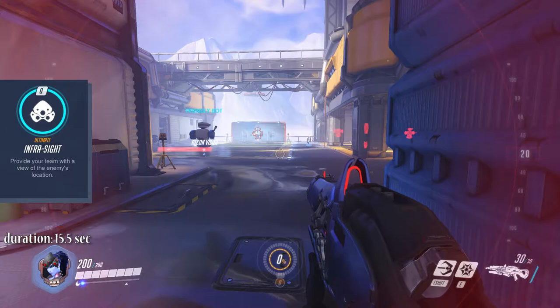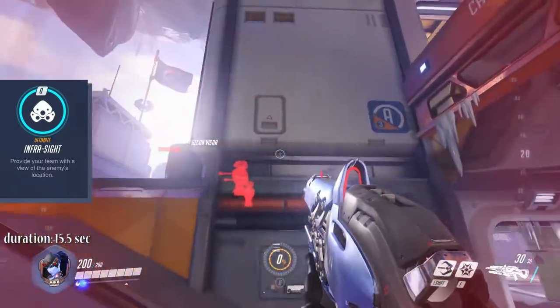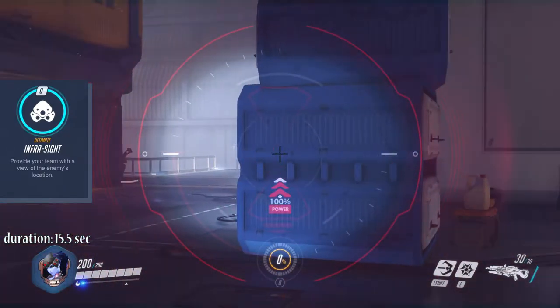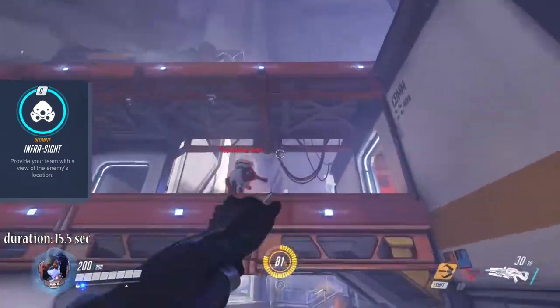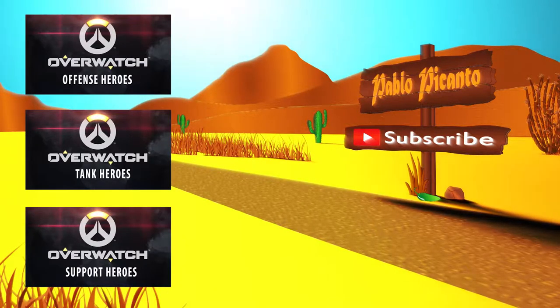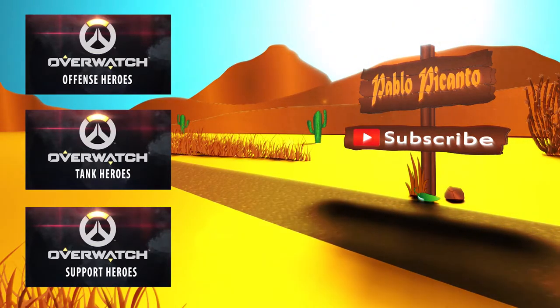Widowmaker's ultimate Infrasight does not deal any damage but is still very useful. It makes enemies across the whole map visible for 15.5 seconds — not only for Widowmaker herself, but also for all her teammates. So the whole team has a significantly easier time surviving an ambush or executing a surprise attack. Enemies will not be able to tell if the ultimate is active. That's it for the defense heroes of Overwatch — I hope there was some good information for you in here. If there was, leave a like and I will see you in the next video. Have a nice one and peace out.